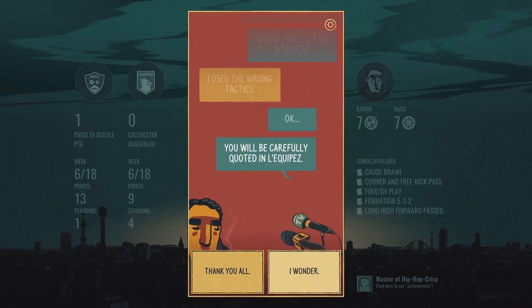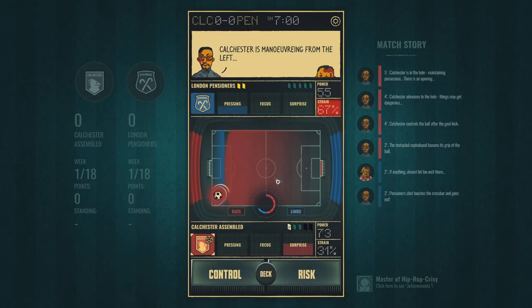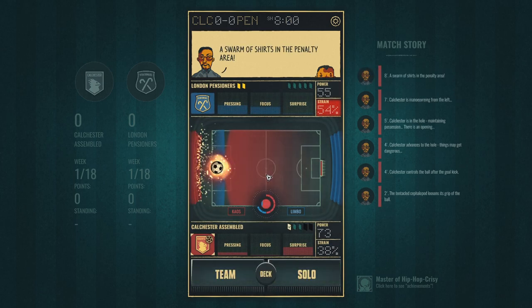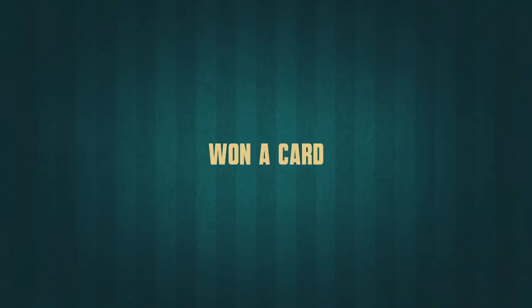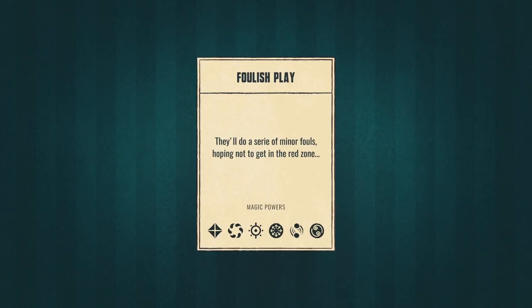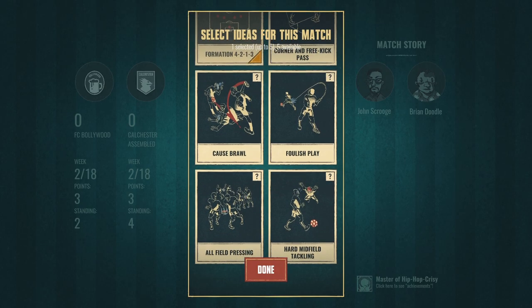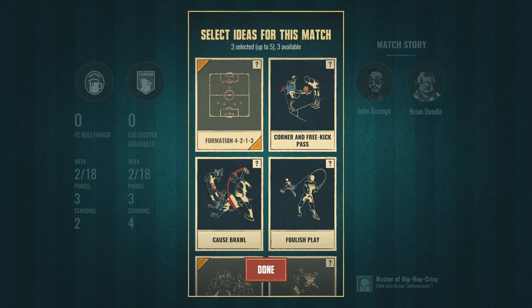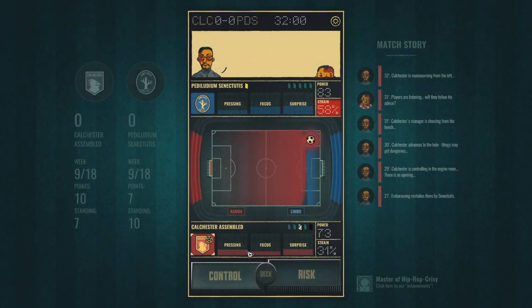The soccer matches themselves take place in a turn-based manner. During each turn, you can decide to take a safe or a risky move, with risky moves being more likely to win and win big, but which come at a cost to both your team's short-term energy and long-term athletic stats, which get carried over from game to game. Additionally, you can issue cards that you earn both from how you perform as a coach during your soccer games and how your personal life is going. These can range from various formations and plays to stuff like intentionally starting a brawl on the field. The cards themselves take a few turns to go into effect, and when they do, you can either succeed or fail at them, based on your relationship with your team or other statistics.